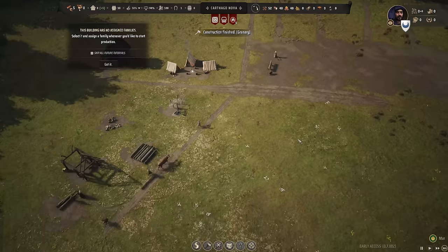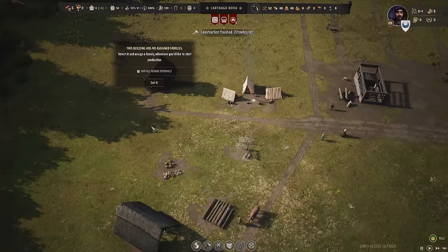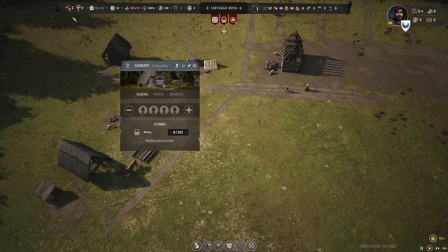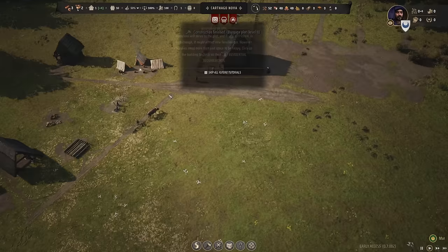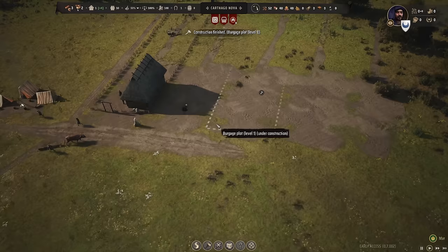I can assign workers to the storehouse and to the granary. I've got five workers right now, and you need unassigned workers to be able to do construction, so having a few unassigned is not a terrible thing. I'm going to go ahead and assign a worker to the storehouse and the granary. We've finished our first bit of housing and we're working on more. Our folks are going to want water - imagine that, people actually need water to live.